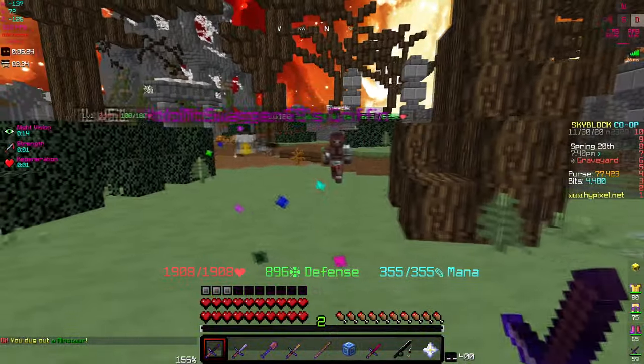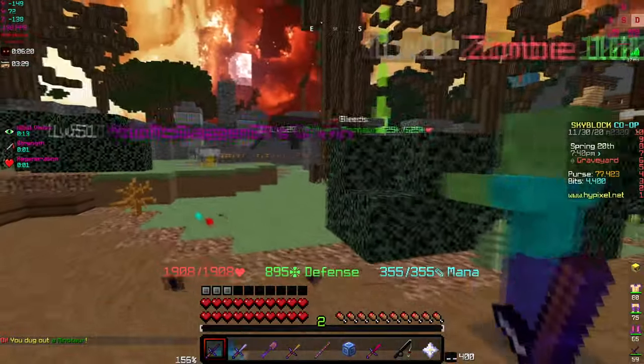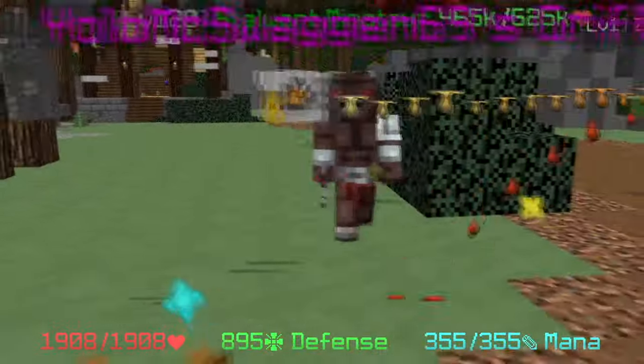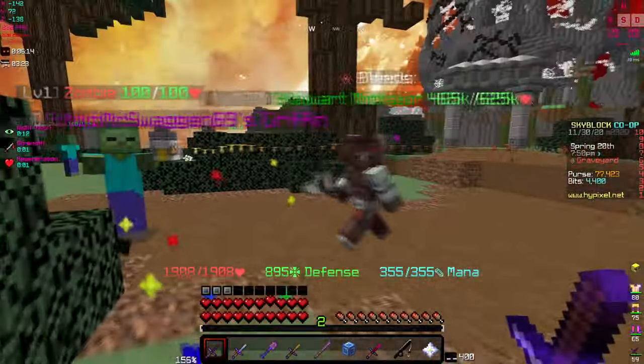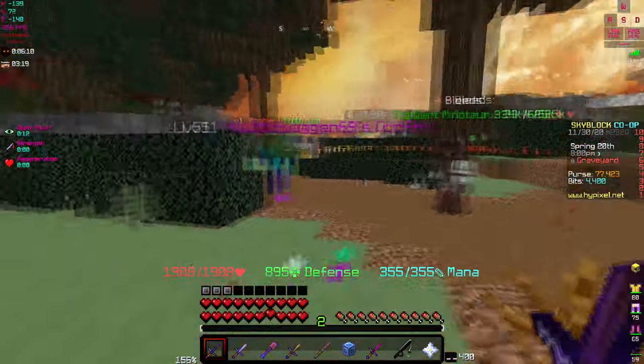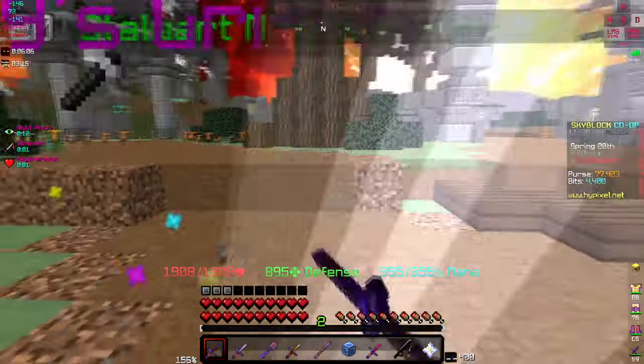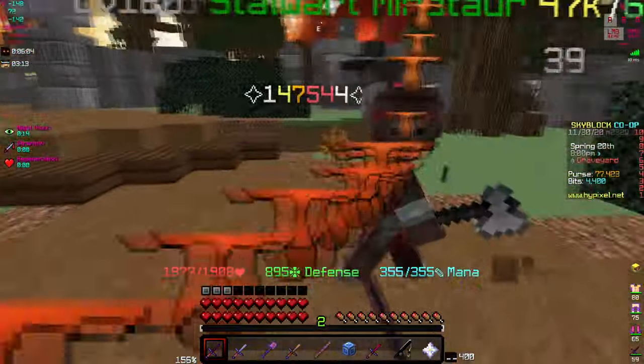Definitely using the shadow goggles or the wither goggles is gonna be good. But anyways, we got Mr. Stalwart Minotaur right here — let's see how much the first strike is gonna be. Was that one mil? No, that's not one mil. We did 100,000, right — 130,000. Holy, that is actually pretty good!